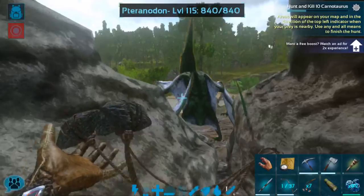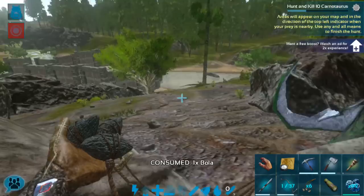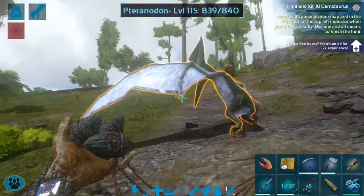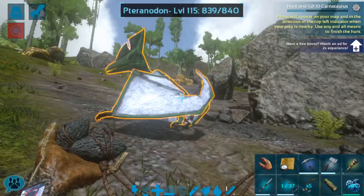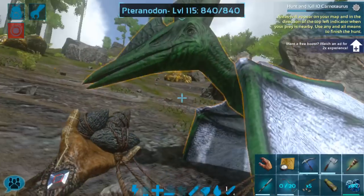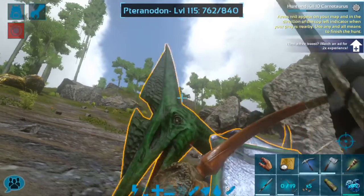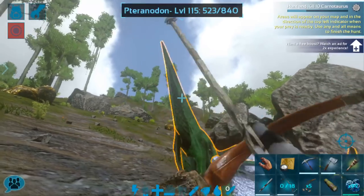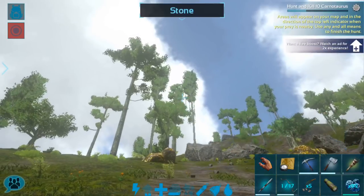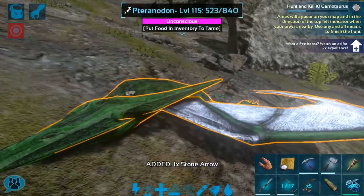This is her — she's a nice green color, I do like that. Bolas are definitely the best way to tame Pteranodons in my experience. She is a very pretty green with white wings too. It should only take a few tranq arrows — let's see if I can save that arrow. They don't take a whole lot of tranq arrows; they are very easy to tame. This one actually has a decent amount of health for what it is.